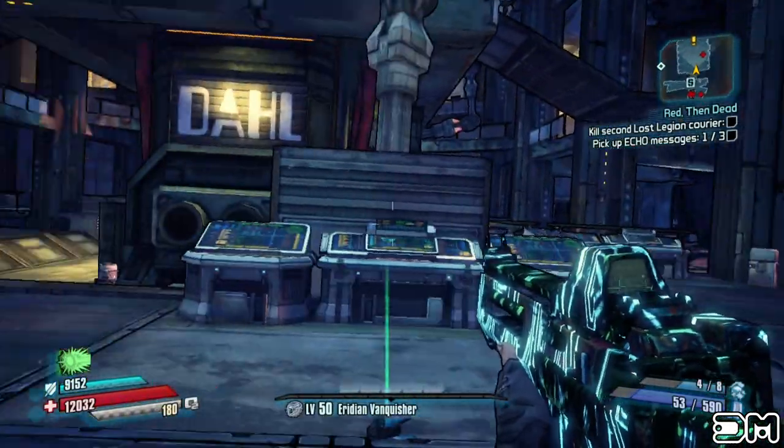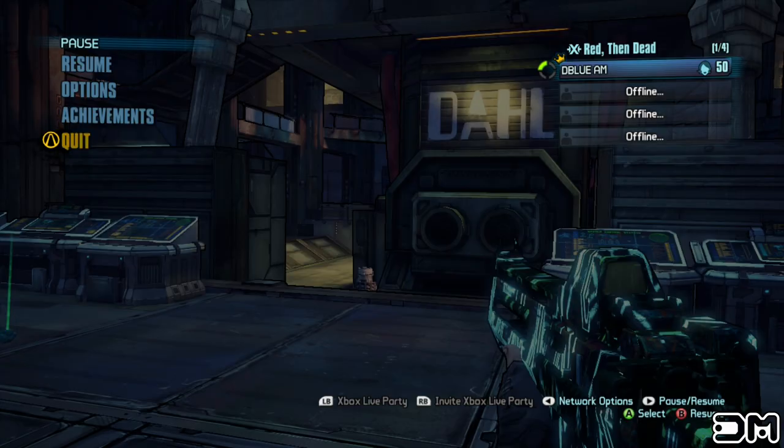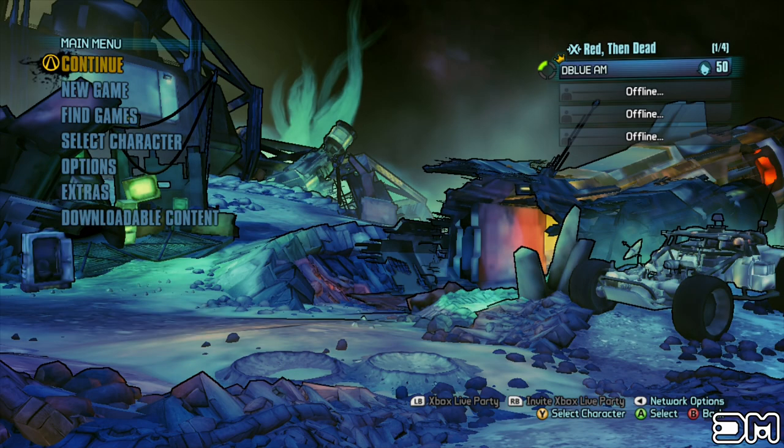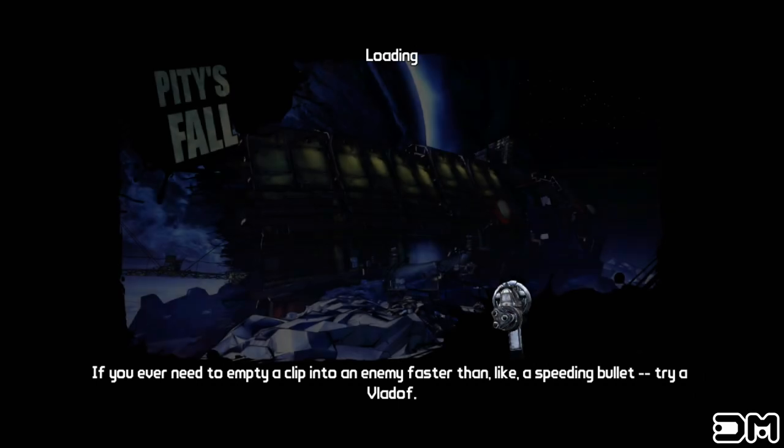If the Cryophobia doesn't drop, pause the game, select save and quit. When you load back up, you'll be at the very beginning of the map. Just run back to the boss and try again. It'll take you about 25 reloads to get this legendary weapon to drop.